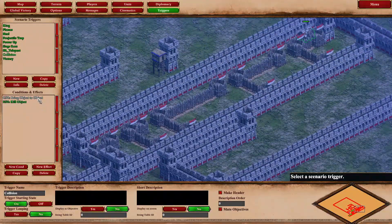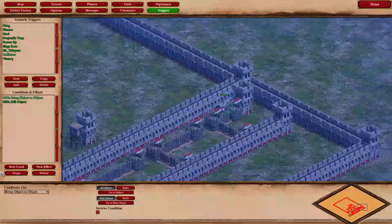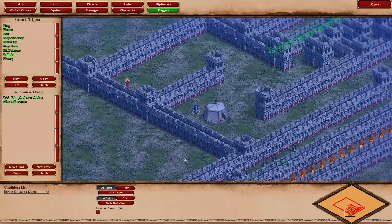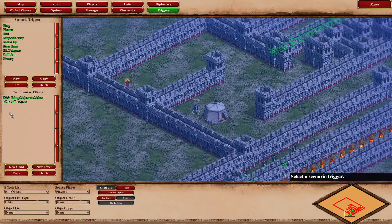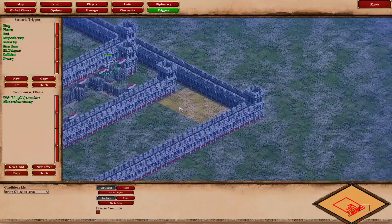How does the siege ram kill the king? There's a collision trigger — a bring-object-to-object condition. If the siege ram comes into contact with the king, a kill object effect fires on the king. You don't even need to specify an area, just the king object. Finally, the victory condition: bring the king to the target area and we declare victory for player one.